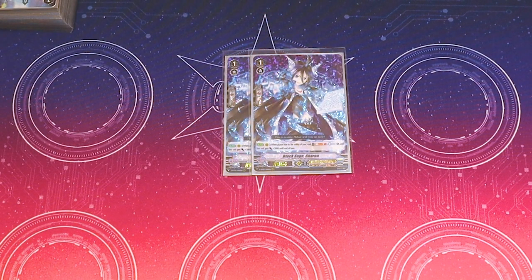I run 2 Black Sage Charon. His skill is when it's placed by the ability of a card, you can Soul Blast 1, Counter Charge 1, and then this unit gets 3k. So you can refund Dagda's cost, you can refund Leofail's cost.